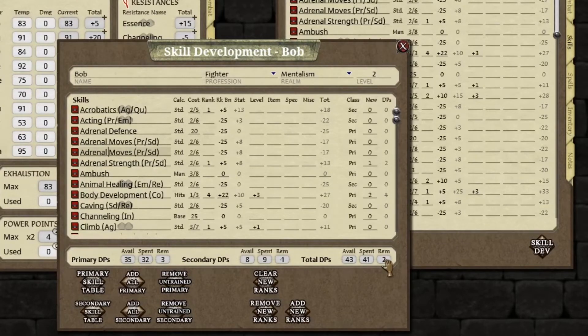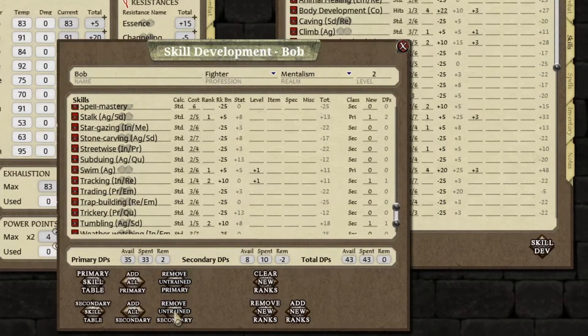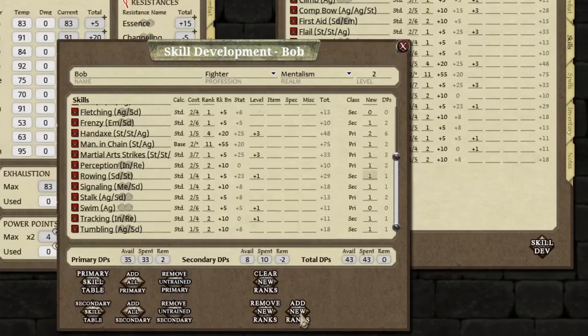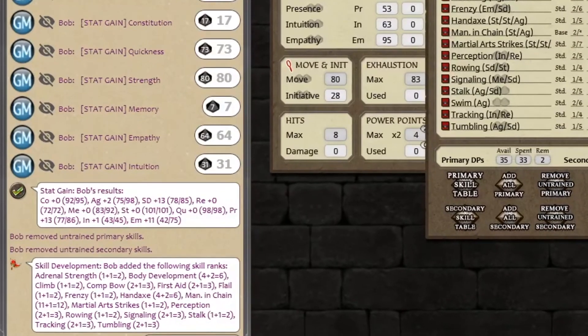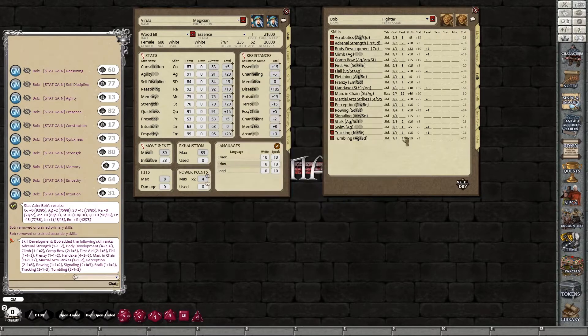Right, I'm going to do the skill development now. I'm going to speed it up because I know it'll take too long, so I'll see you in a second. Okay, done and got those. I'm just going to now remove the untrained primary and the secondary, and then add the new ranks. As you see in the chat there, it gives you another readout. If you're a GM and want to check this to make sure everything's okay — got all Bob's stat gains, all the skill gains — closing that down.